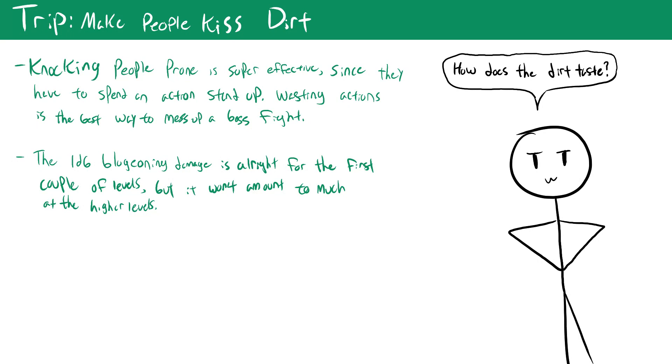Trip is another simple action. You make an Athletics check against a target's Reflex DC — they can be at most one size larger than you and you need a free hand. On a success they fall prone. On a critical success they fall prone and take 1d6 bludgeoning damage from the impact. On a critical failure you trip yourself and fall prone. The additional damage on a critical success is somewhat useful at low levels but barely matters at high levels. Prone itself is a strong condition, and against things with poor Reflex DCs, trip is a terrifyingly effective option.